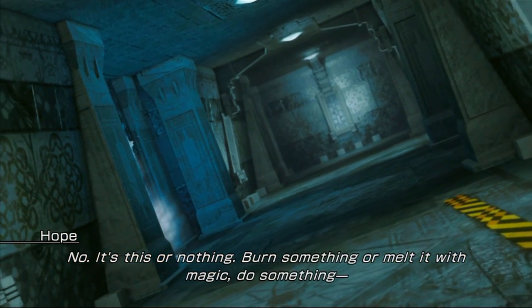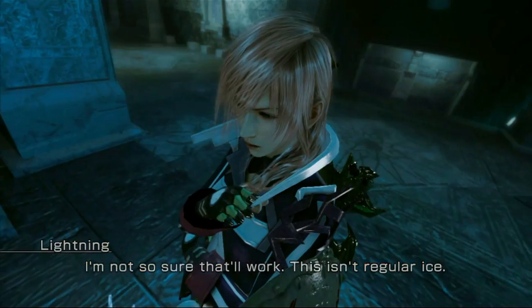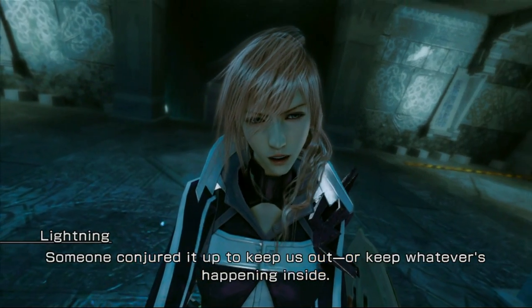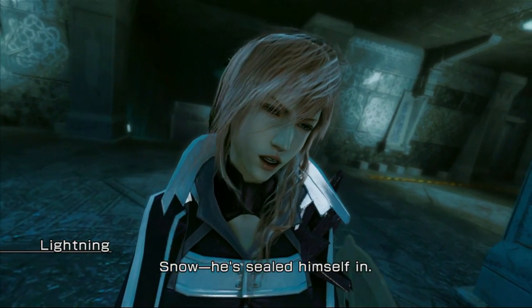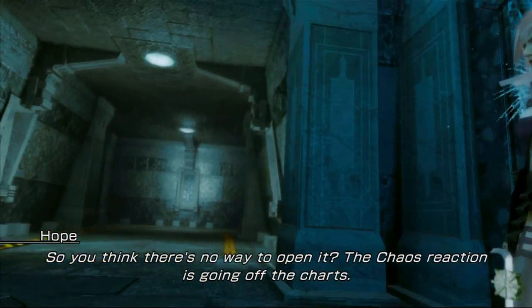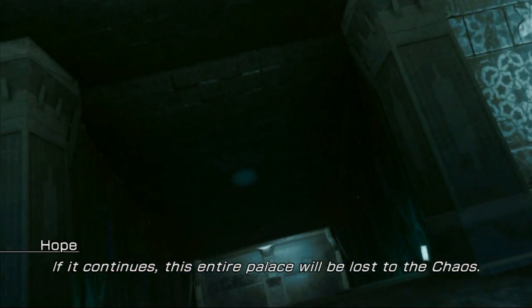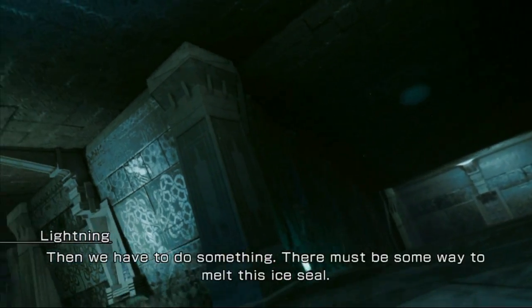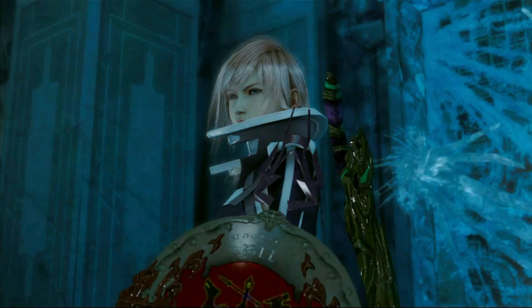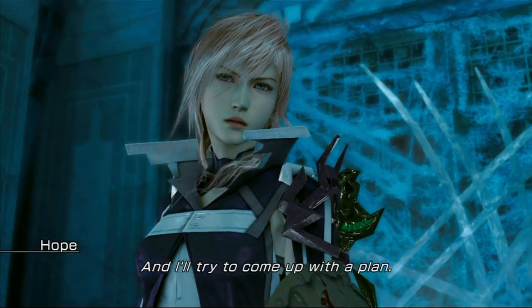Burn something or melt it with magic — do something. I'm not so sure that'll work. This isn't regular ice — someone conjured it up to keep us out, or keep whatever's happening inside. No, he's sealed himself in. Do you think there's no way to open it? The chaos reaction is going off the charts. If it continues, this entire palace will be lost to the chaos. Then we have to do something — there must be some way to melt this ice field. I'm going to search the area to see if I can find anything that might help.